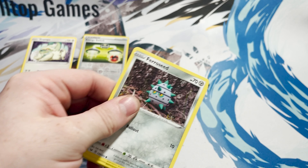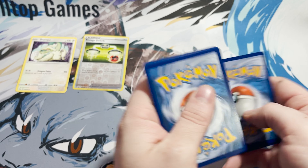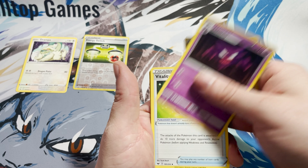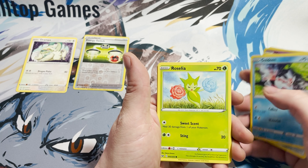You get 3 Vivid Voltage, 3 Darkness Ablaze, 3 Rebel Clash, and 3 Sword and Shield. So what we'll do is open them in order of release, starting with Sword and Shield. Let's get to it.